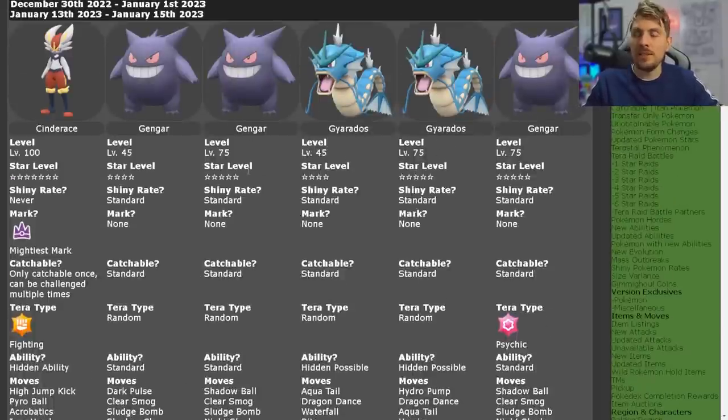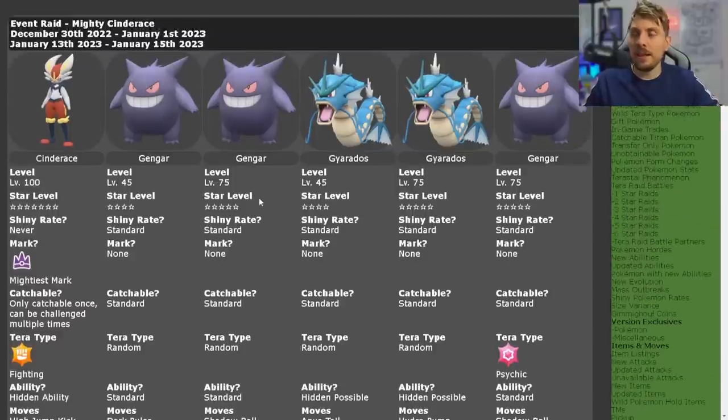If you're not really interested and you're not going after any marks or particular Tera types from them, the main feature of this event really is going to be the Cinderace, unless you want a Gengar or Gyarados with a particular Tera type. The event is running from the 13th until January the 15th, so this Sunday. Take advantage of it while it's in-game — this will be the last time the Cinderace 7-star raid will be running before a new 7-star Terror Raid is announced, probably on Monday this coming week.